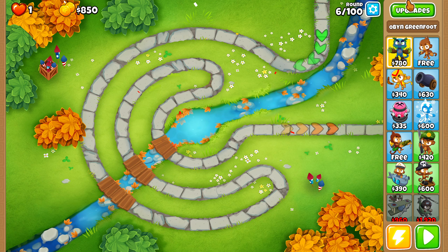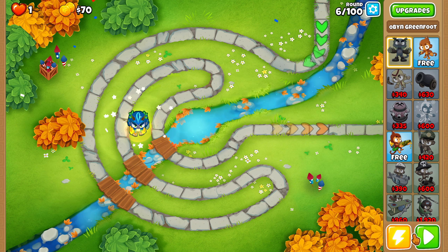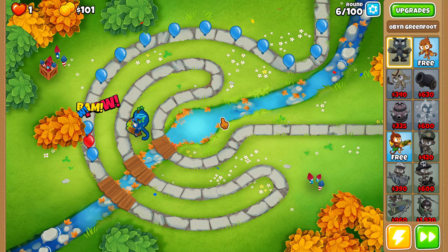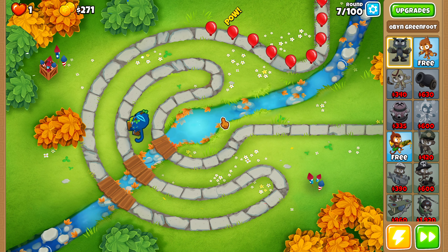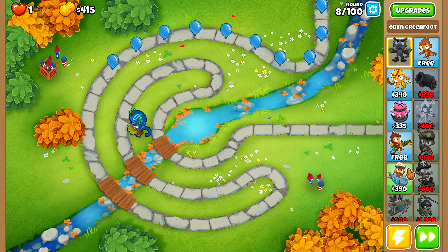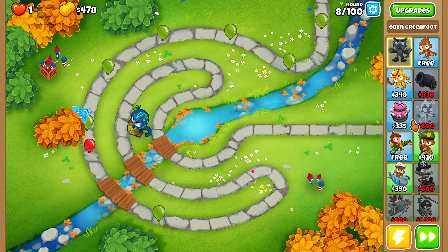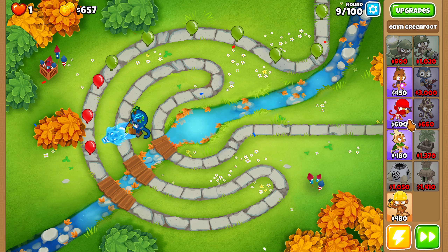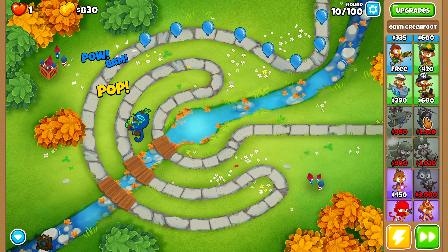Hello and welcome back to Just Lucky. Today we are two medals away from getting the Park Path black border. We have to do Impoppable and Chimps - after that we get it. That's pretty exciting, it'll be our second black border. We decided to go Open and hopefully it works out. I did attempt this before and got around round 98, but I just was not prepared for the GDTs. I forgot how awful fortified MOABs on round 98 are.